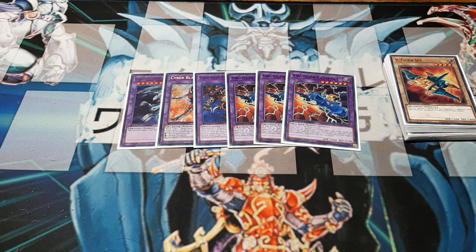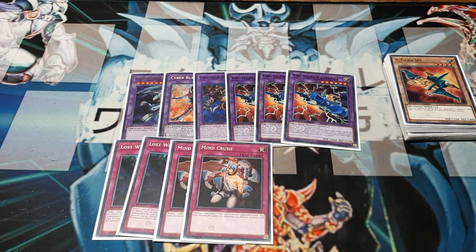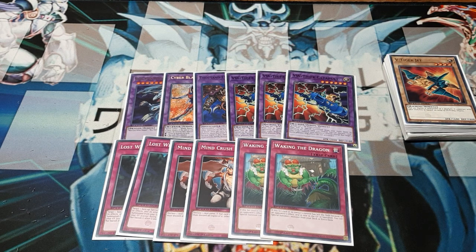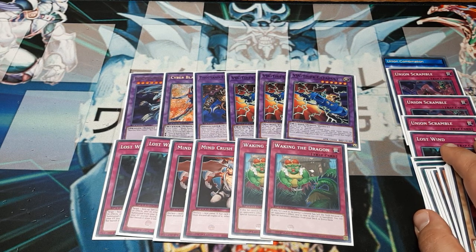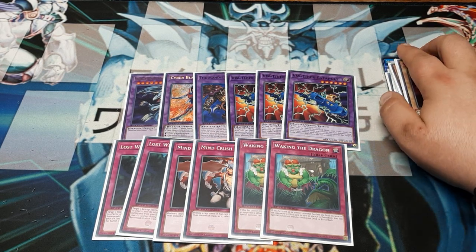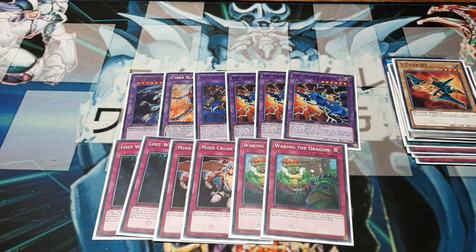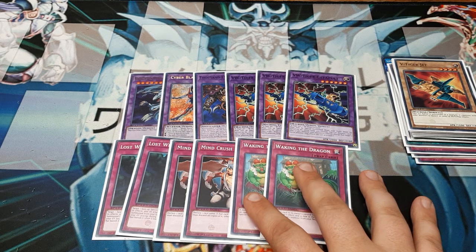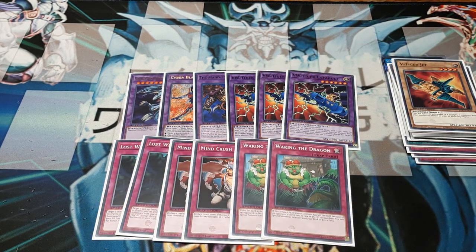The rest of the side deck will be as follows: two more copies of Lost Wind because it's very good, two copies of Mindcrush for the obvious reasons, and two copies of Waking the Dragon — the other three monsters are pretty well intact. If we're being honest, you're running three Union Scrambles in the main deck, so opponents with back row hatred are going to go hard for the back row. Nightbeams, Galactic Cyclones — these things will be everywhere. So give them something to feed the machine, then drop one of your big boys out.